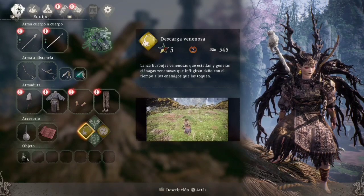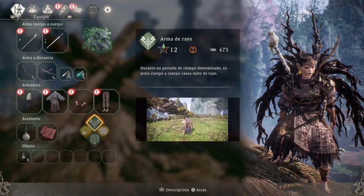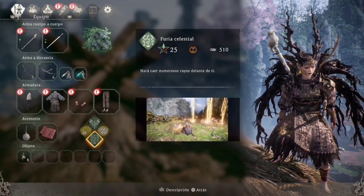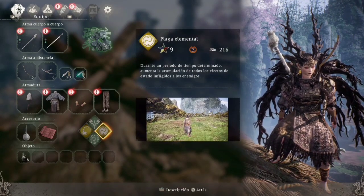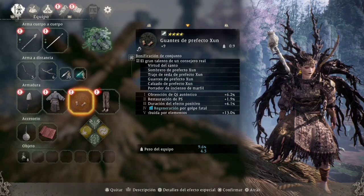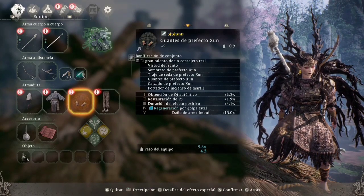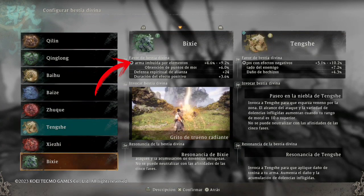Vamos a ver qué nos da el set perfecto Sun. Vamos a llevar los hechizos: descarga venenosa y arma de rayo, que siempre será crucial. Las más importantes son furia celestial, que sube muy rápidamente el ki de los enemigos, y plaga elemental, que tiene una duración determinada y aumenta el daño de rayos, fuego y demás elementos. El set perfecto Sun nos da absorción auténtica, recuperación de PC, duración de efecto positivo, regeneración por golpe fatal, y daño de arma embuida por elementos.